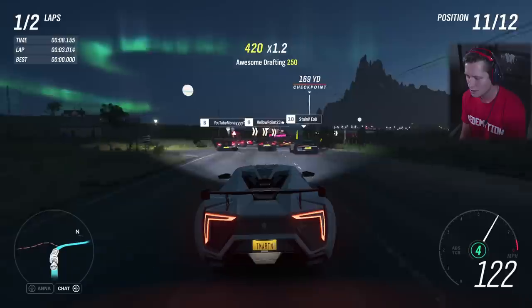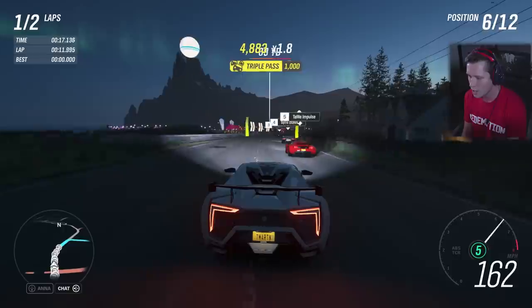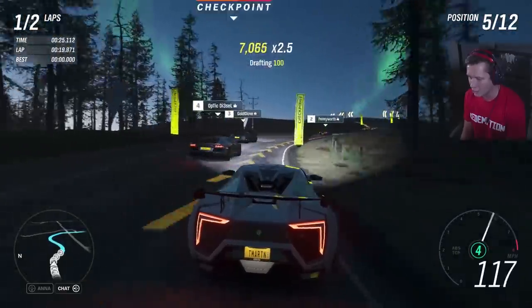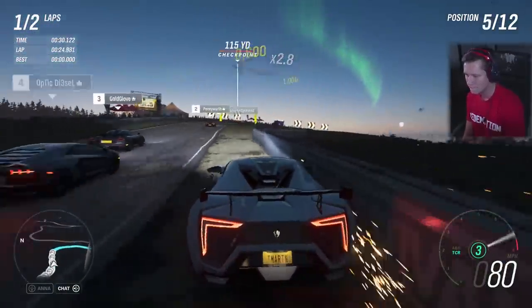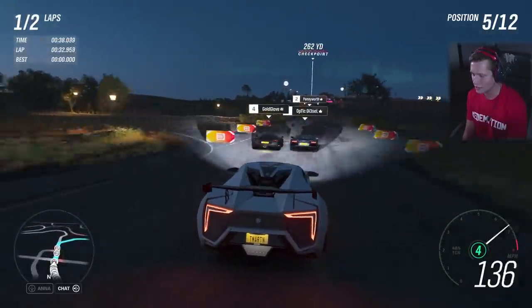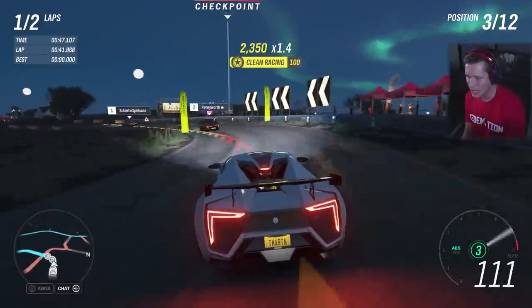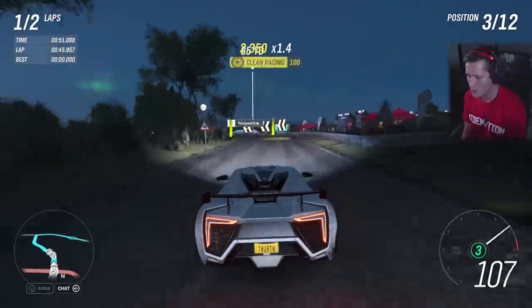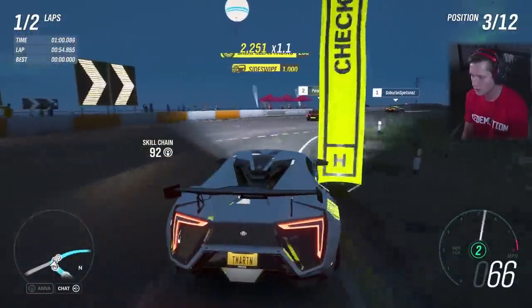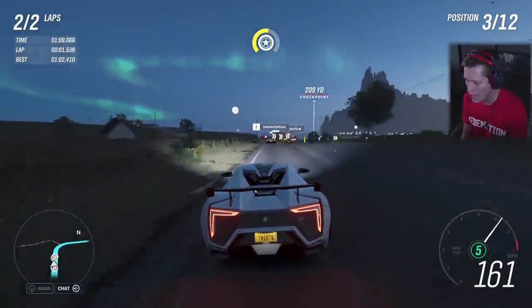We are getting lapped up off the start. Into sixth place, right back at you. Into fifth — that was a clean pass, we had a little bit of contact but overall pretty clean. That was not ideal — we just couldn't run the line I wanted because the Aventador was in the way. Sliding on into that second place — let's go, boys! This is a tough race, another two-lap circuit. This group of cars is just so fast. The faster you go, the less room for error you have. Your margin of error dwindles.